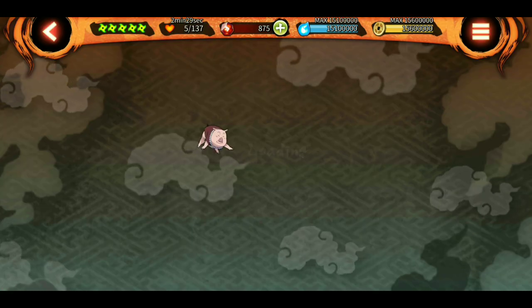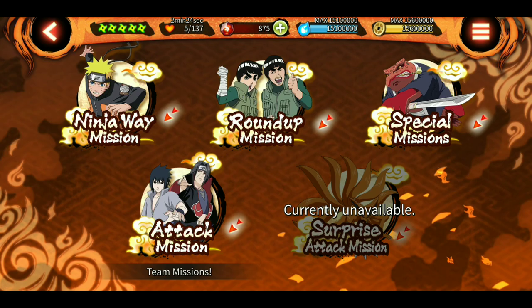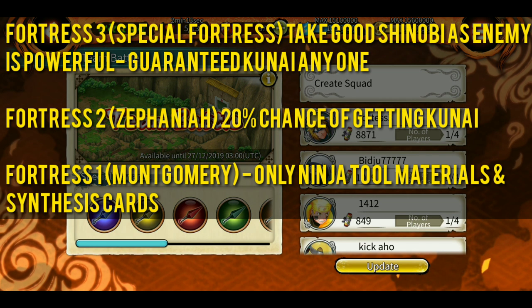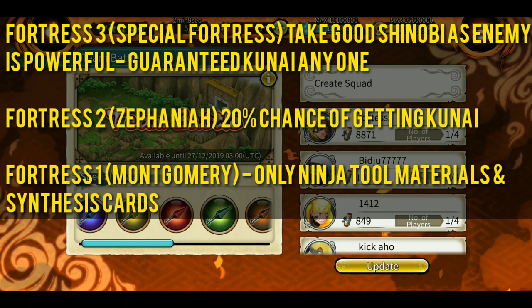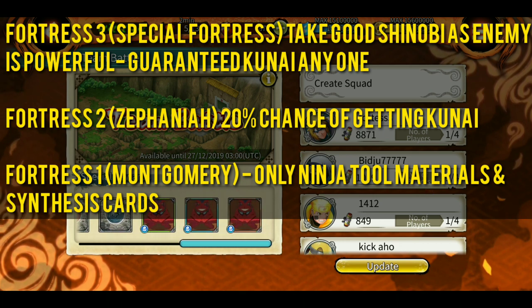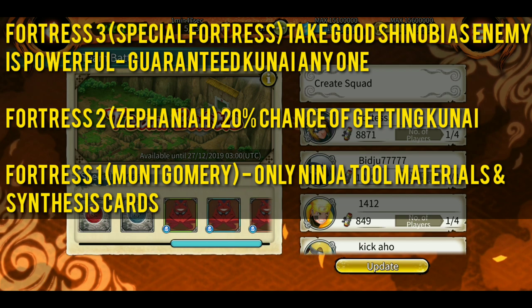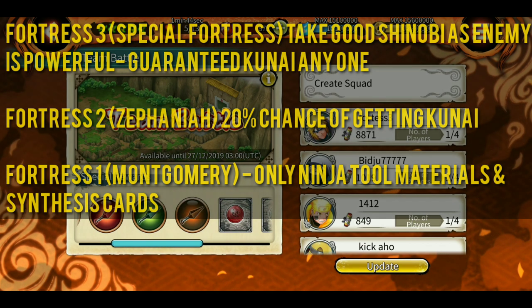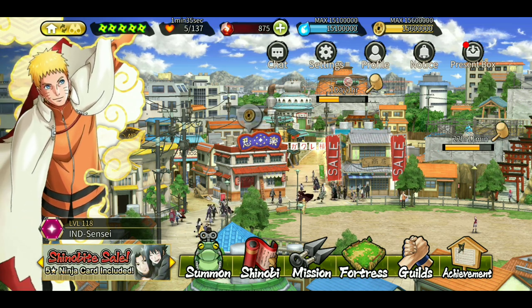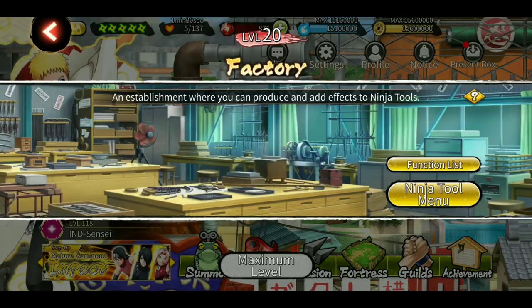One more thing about team battle: if you want these kunais you'll get them guaranteed from Fortress 3. Previously we had Zephaniah, Montgomery and Special Fortress; now we have Fortress 1, Fortress 2 and Fortress 3. Fortress 3 gives you a guaranteed kunai — any of these 5. Fortress 2 has about a 20% chance of getting a kunai, otherwise you get guaranteed ninja tool materials. Fortress 1 is the same basic level. So Fortress 1 is Montgomery, Fortress 2 is Zephaniah, and Special Fortress is now Fortress 3.